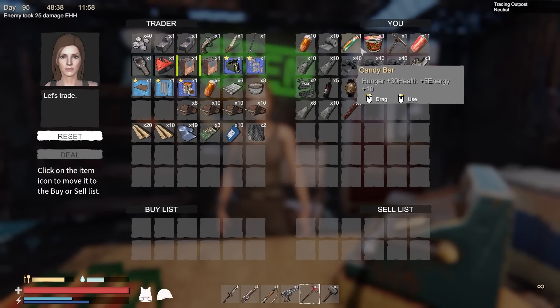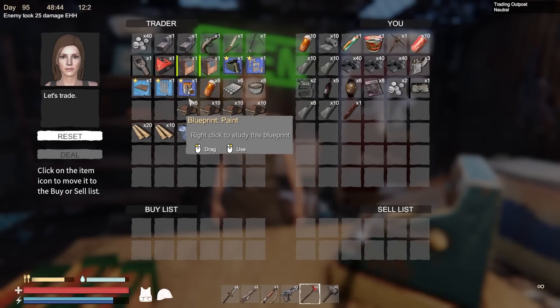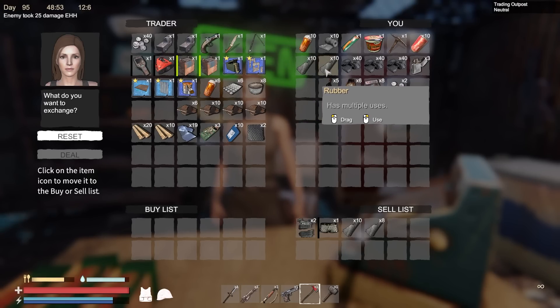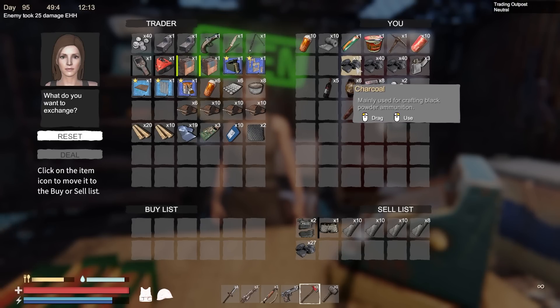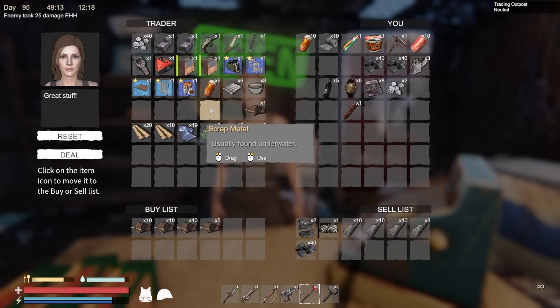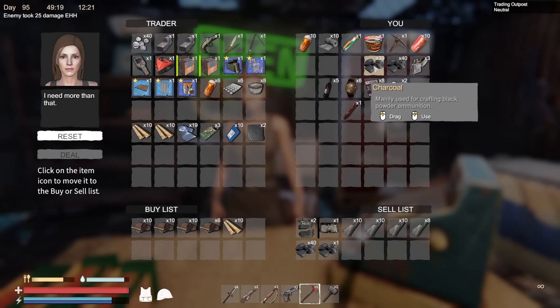Now let's see what we can get — we got the big guns. Police vests, more clothes, rubber — I don't know why I'm selling rubber, but how much rubber do I really need? And then coal. I still wish I could drag this stuff down or shift-click — they gotta do something about this. Let's start putting these in: we definitely want all of the metal, this is for base defenses. We're gonna need wood for cooking. I need more — you shall have more.